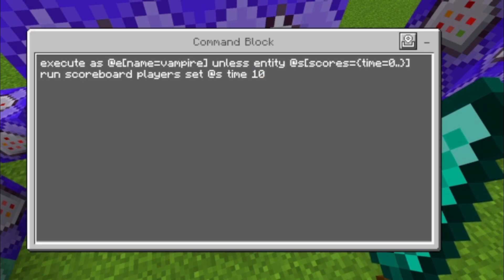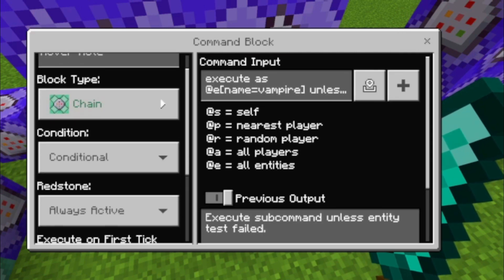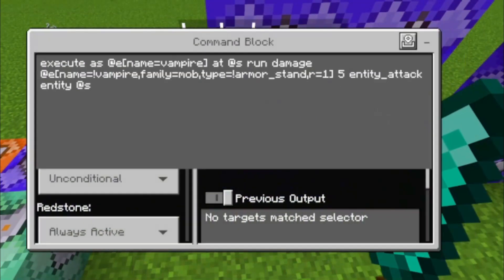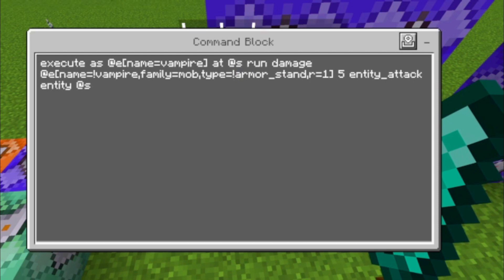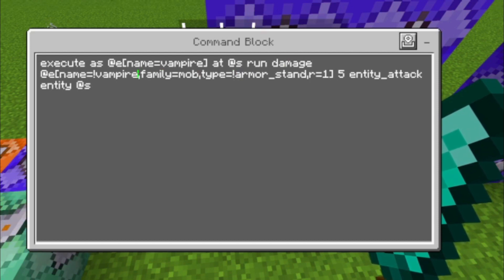The bats get a time of 10 unless they already have zero time or more — this makes sense. These chain, conditional, always-active command blocks make the bats damage other mobs within a radius of one block, and this only works if the bats are named 'vampire'. This technically would also work for anything else called vampire, but you probably don't have any other entities with that name.